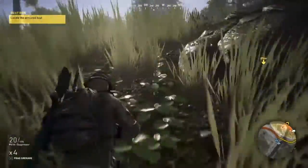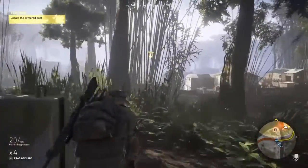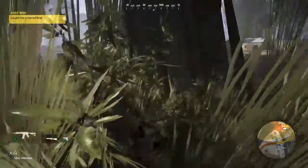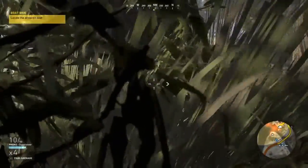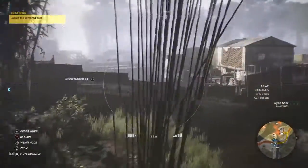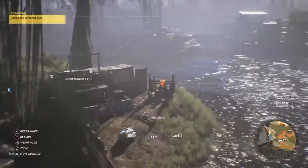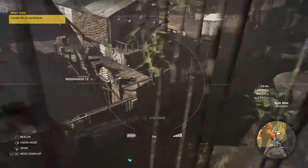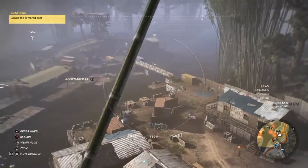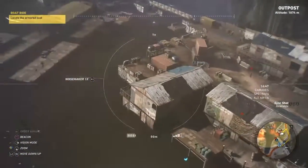We're going to play this a little bit smarter. Take out the sniper here — the drone is up. See what we're dealing with: one there, one there, one there. Let's scan this place. Okay, this is an outpost of theirs.